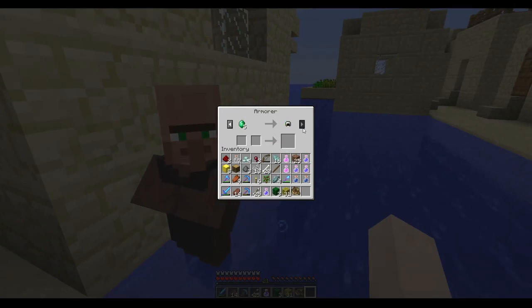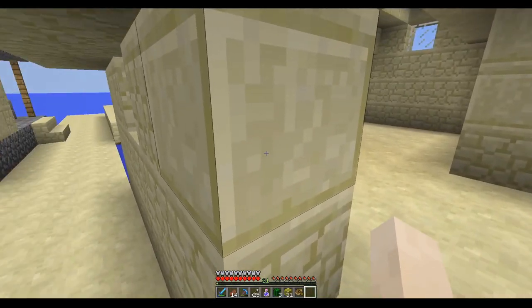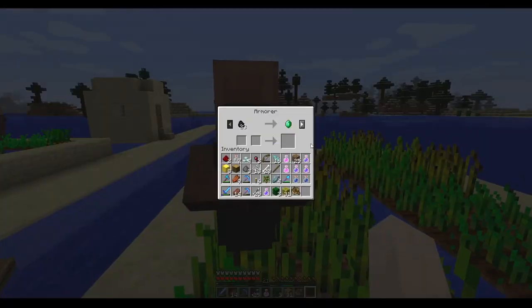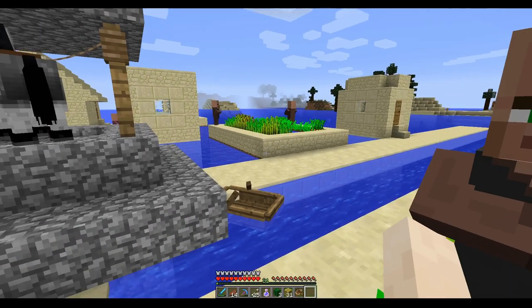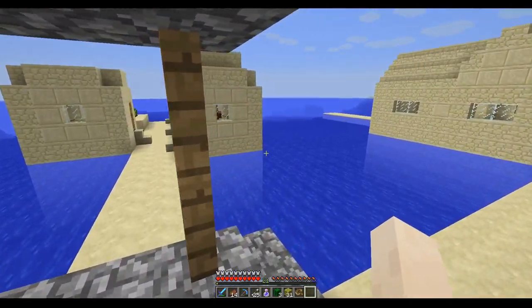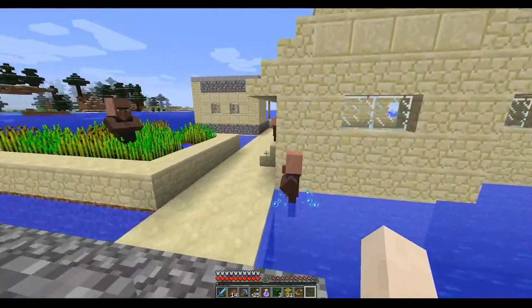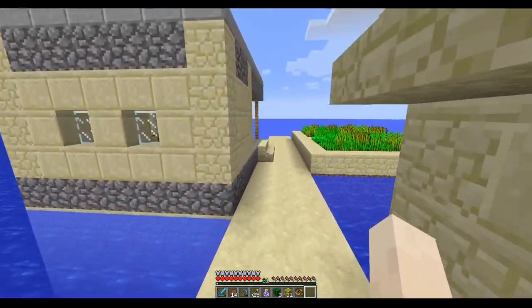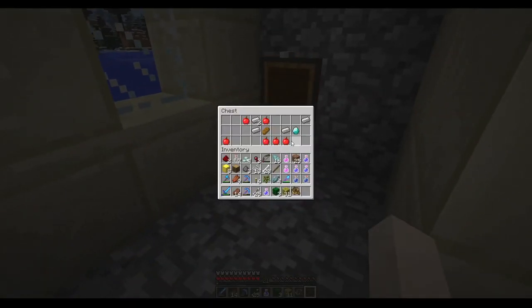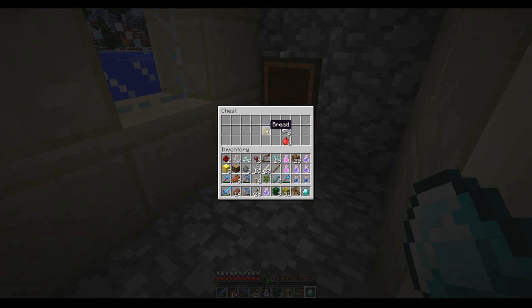There's another armor guy here. We know what to do - we can bring a lot of coal to this village because it looks like there's a lot of armorers here. We found the blacksmith - that's all we want. We found a diamond, apples, iron, and one piece of bread.